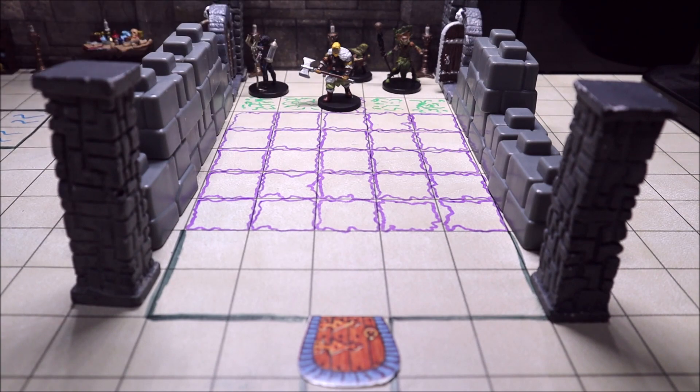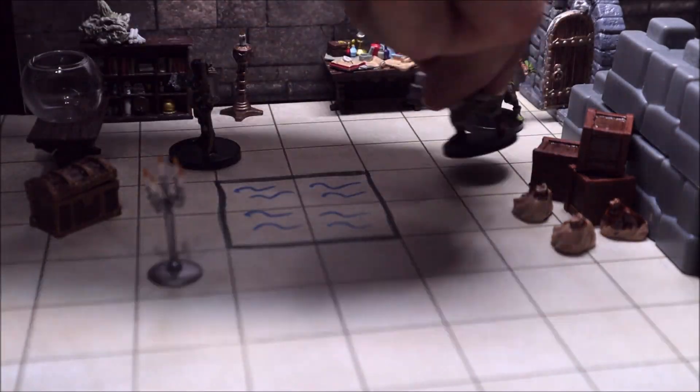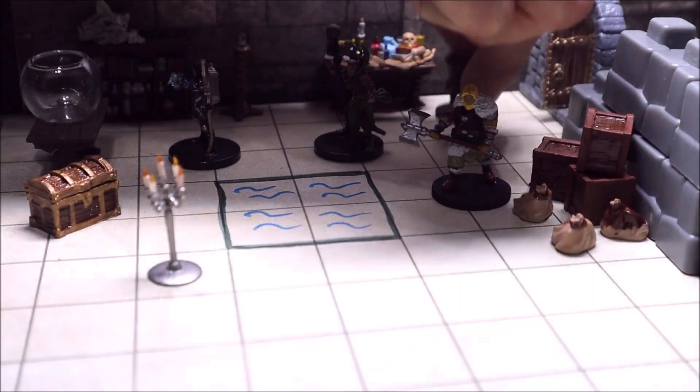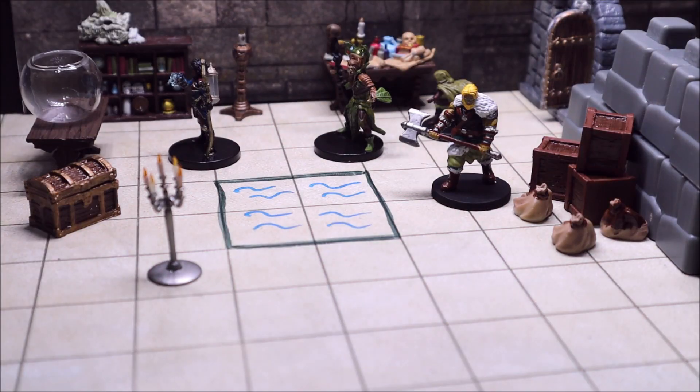We're now going to lead the characters into the wizard's study. Characters can take a minute to look around and see what they can find. As the dungeon master, you can include whatever you'd like in the bookcase, on the table, or in the boxes and crates. But the most important item is the fishbowl — we'll explain more about that in a moment.